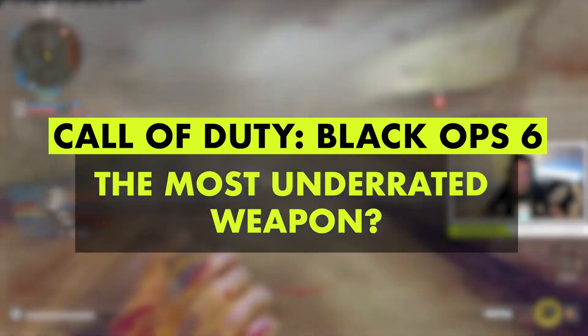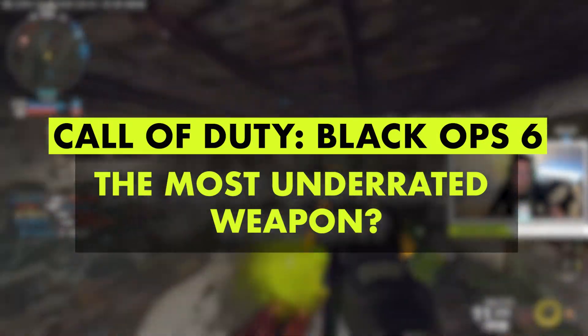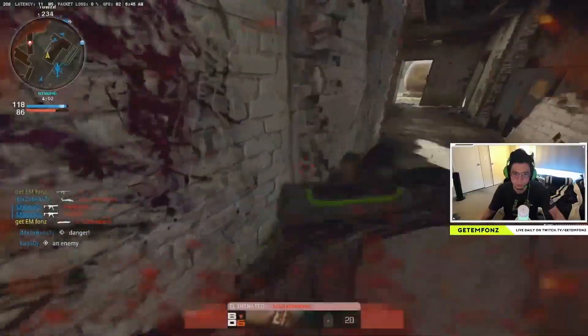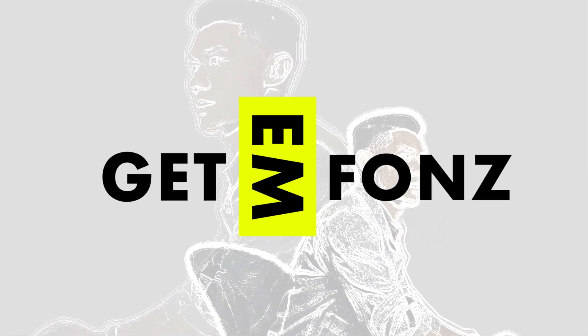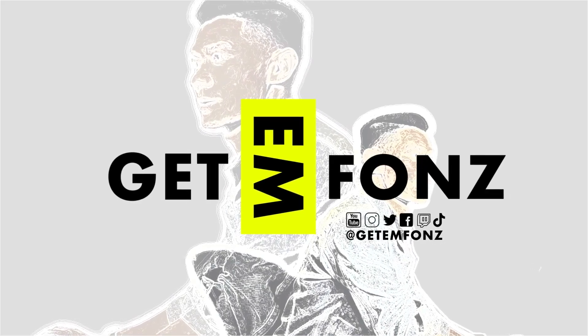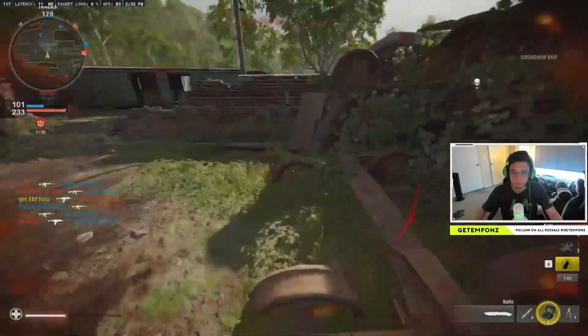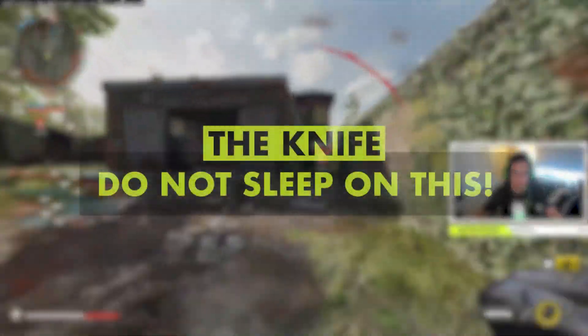Hey, what's up? Gatumfons here, and in today's video we're gonna talk about the most underrated weapon in Black Ops 6. Not only is it a cool way to kill, but it is the most efficient way to move around — it's the knife.